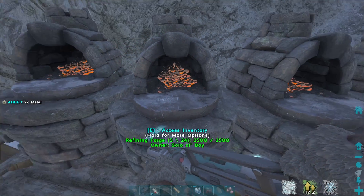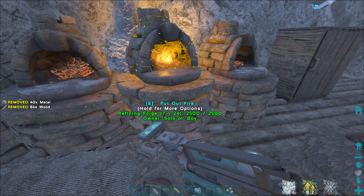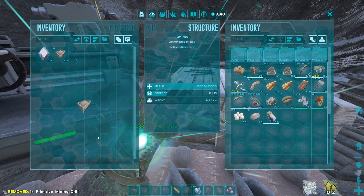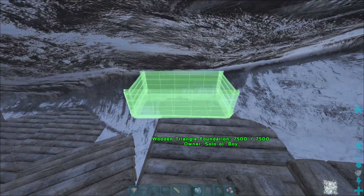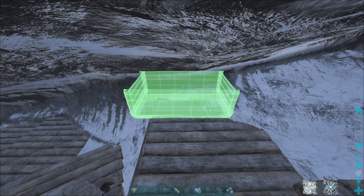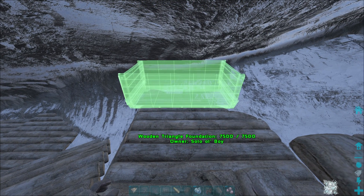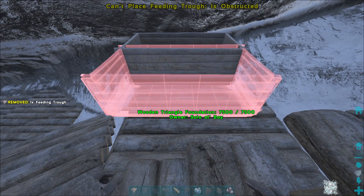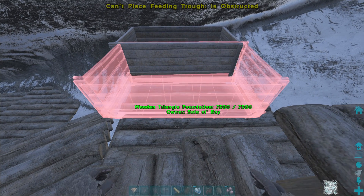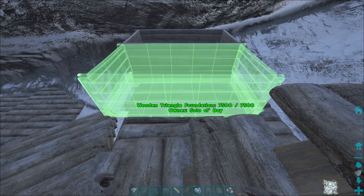I might actually try and make a couple more troughs now. One for berries, one for meat. I've got the stuff knocking about the base so it'd be silly not to. I'll take that out - let's see because I think there's like odd bits of metal in there. I just didn't have enough wood in a couple of them. Strange to leave two metal left.